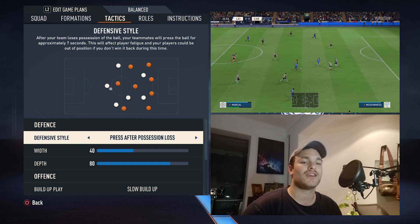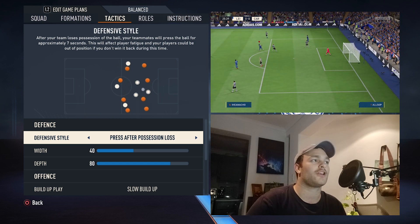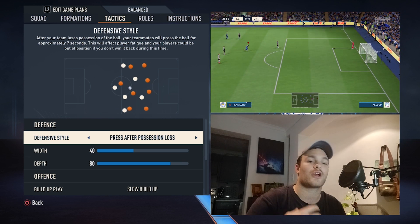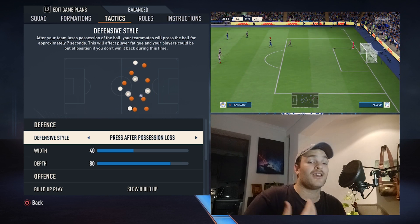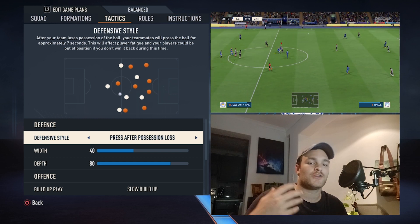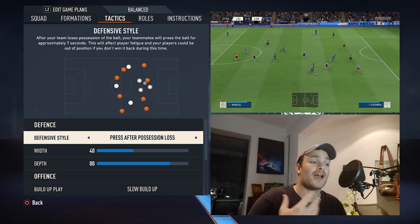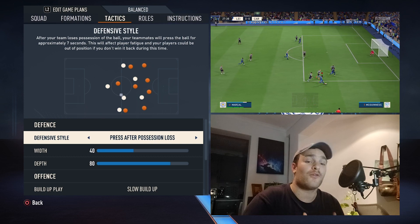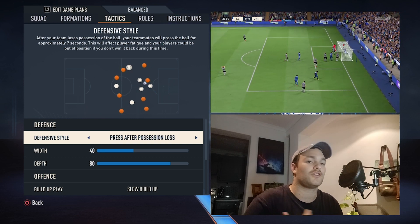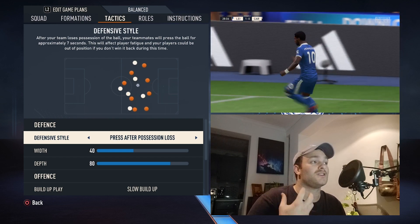Enzo Maresca is a former assistant coach to Manchester City's Pep Guardiola, so a lot of what Man City are doing, Leicester City will try to replicate. Basically it is a press on loss of possession — they press high, very fast and effectively. Off of kickoff immediately they were pressing, won the ball back, and it's just one pass and you're in on goal.